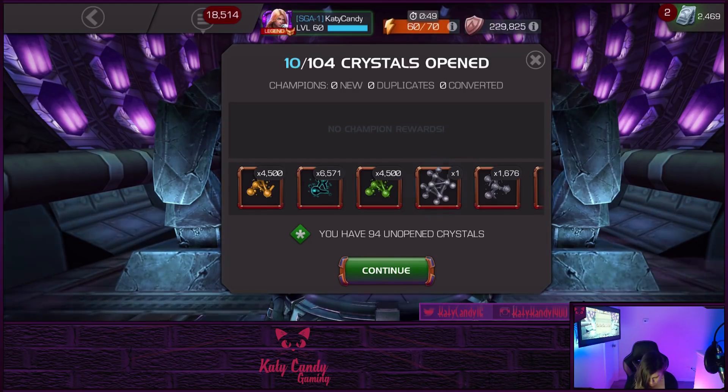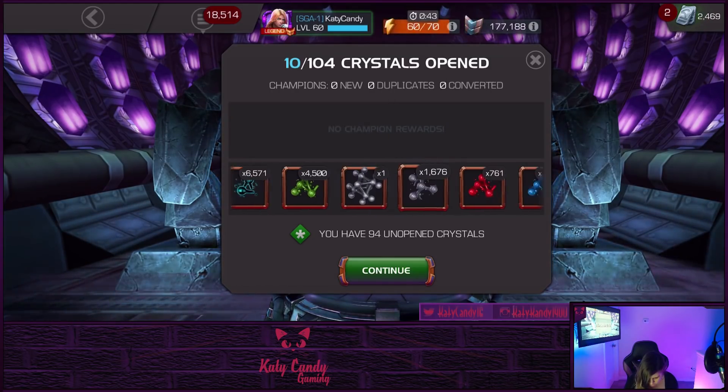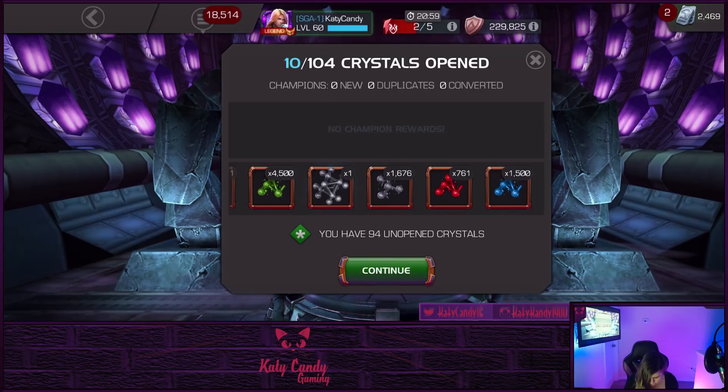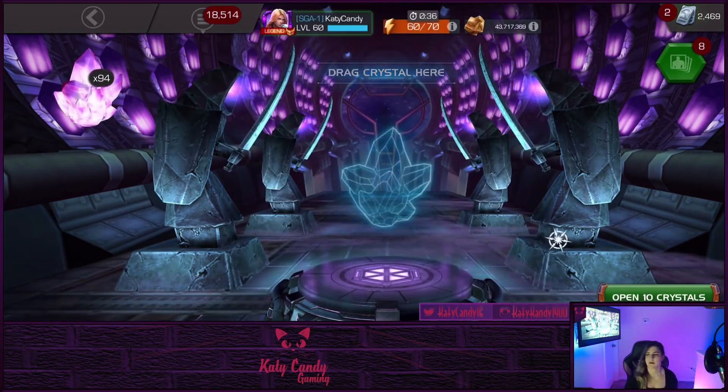Let's see what we got out of here — got some mutant cats, some tier two, always good. Oh, some tier five basic! Got a fully formed T4B, not too shabby. Let's open up the next 10.